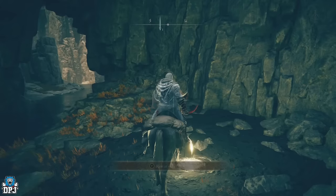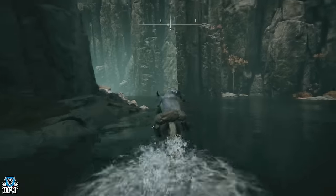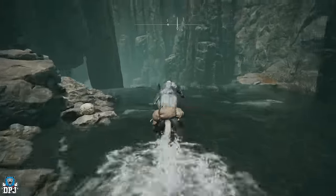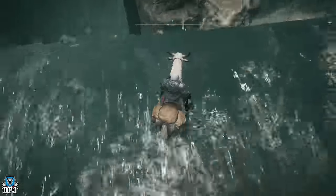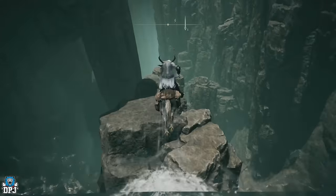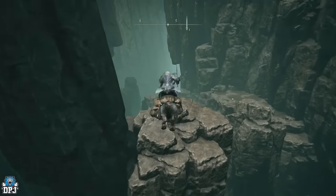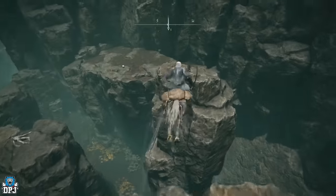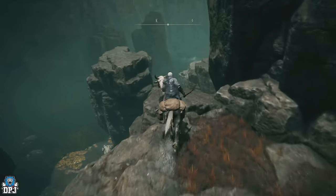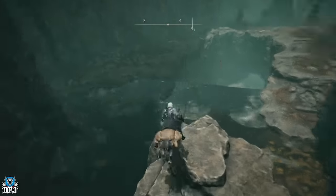On our right-hand side is that grace point. We can see exactly where we are - we are at the Alek River Cave. We're going to continue on from here. It is a trek, but it's definitely worth it. From here you've got to be careful - you've got to do some jumping and you don't want to fall down because it's immediate death. Jump carefully, just like so, and once you get across you can fall down here and you'll be alright.